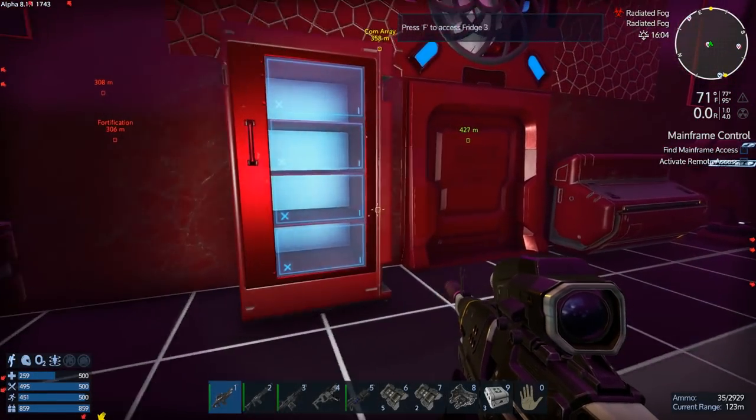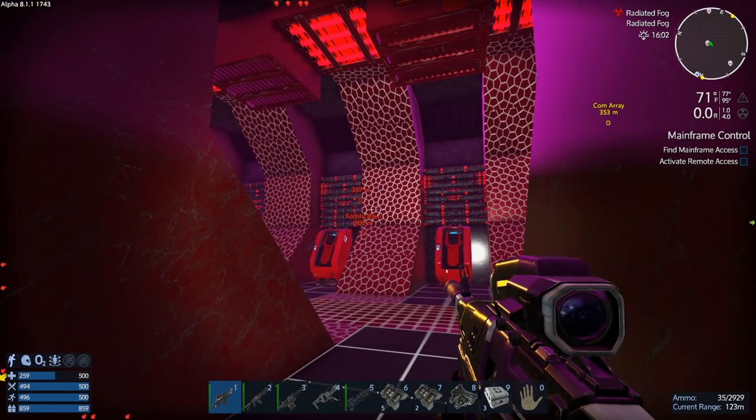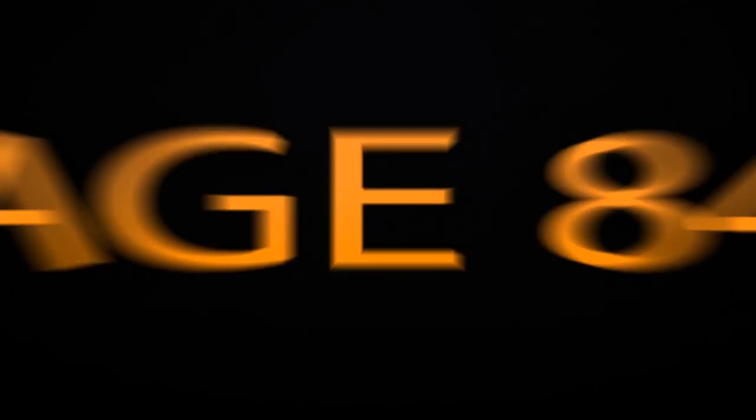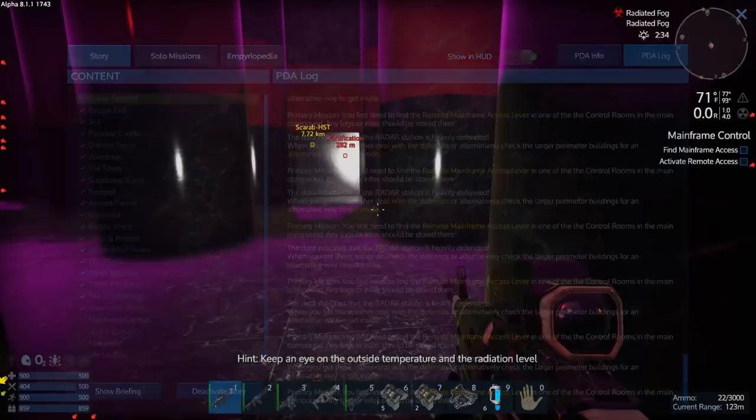What's up, Space Cadets? This is KJ48, and welcome back to my Let's Play for Imperial Galactic Survival! Last video, we got into the radar station, and it is heavily defended. You gotta go in the back way — watch the last episode if you want to see how to do it. But we are in here now, and we're gonna continue along. We're looking for the Remote Mainframe Access Lever. So, let's keep going.